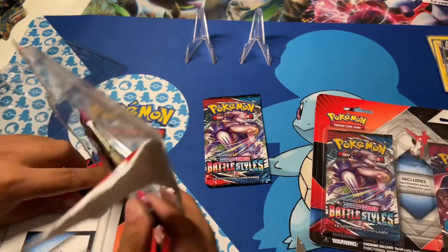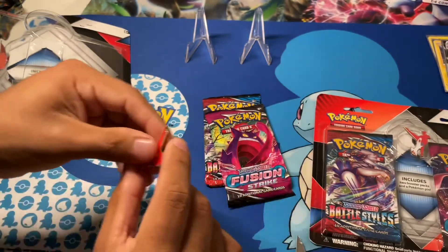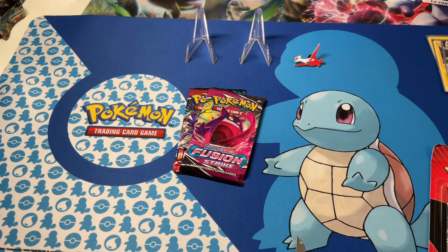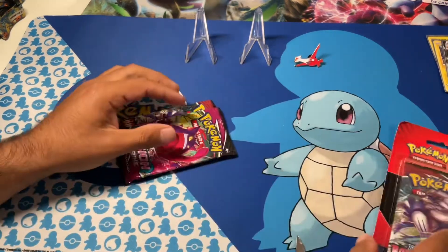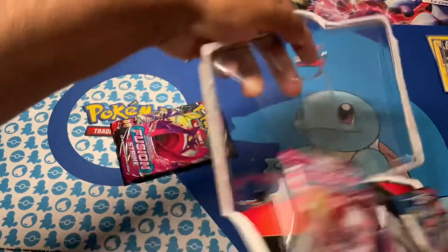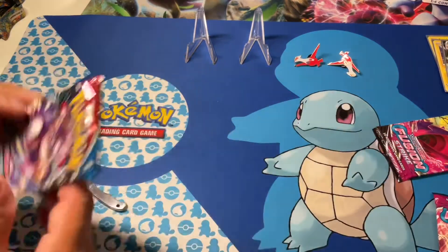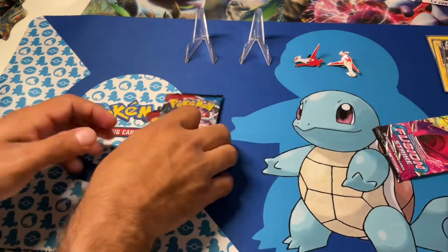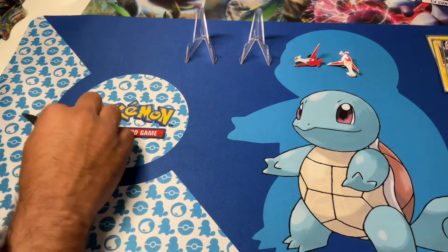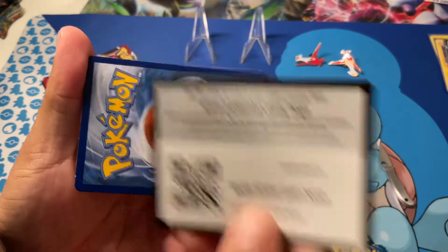So here's the pin, right here. Two packs. Battle Styles and Fusion Strike. Let's do Battle Styles first. By the looks of the Battle Styles pack, you can get a Tyranitar. Is it a V? It has a gray border — we'll find out if it's a V or not. Gray border, whatever that means. I don't think we've opened Battle Styles before.